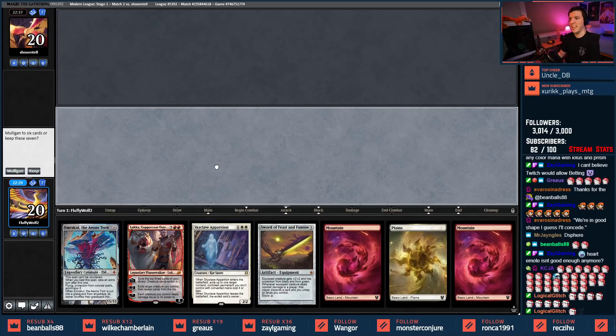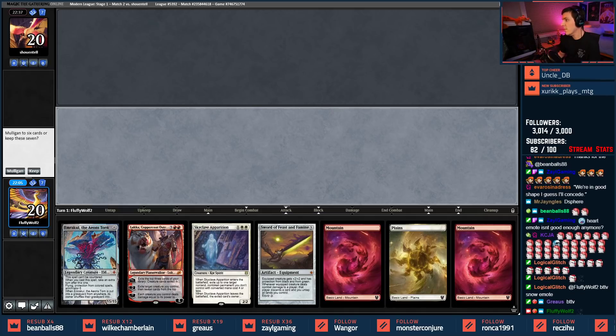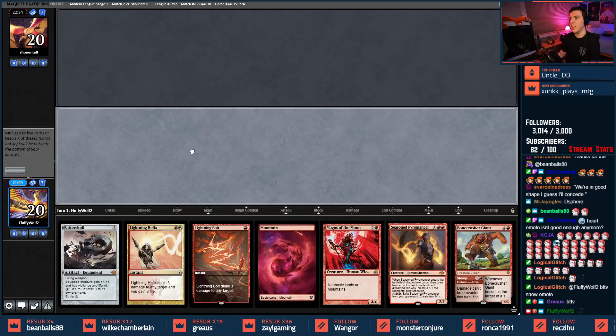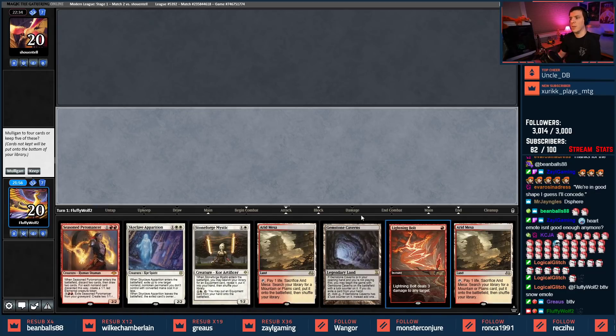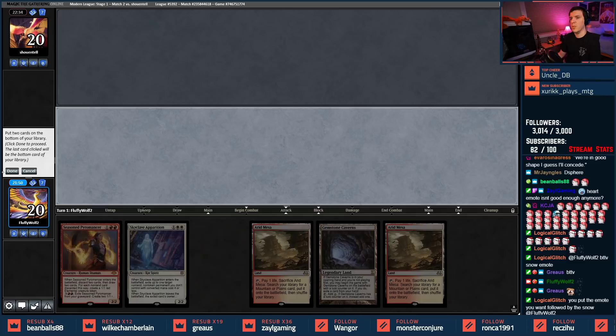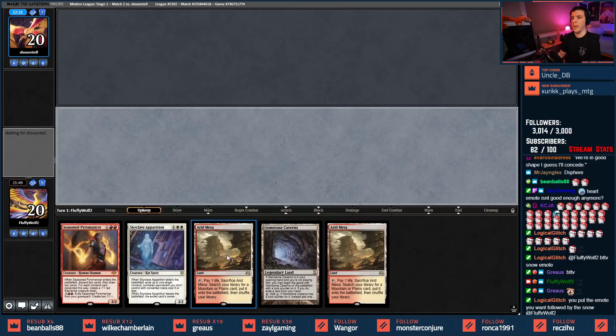The combos in hand — this is terrible. I think we have to mulligan this. Why does that card have snow on it? Logical, you can't do this to me — I'm so distracted. Mulligan, mulligan, mulligan. Okay, this we could play with. Bolt and a Stoneforge out — we're gonna dig for Lukka and win. That's what's gonna happen.